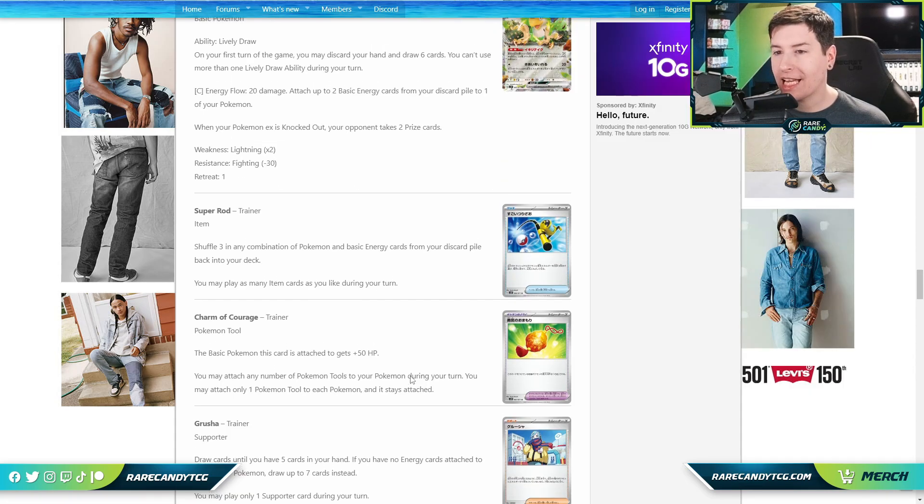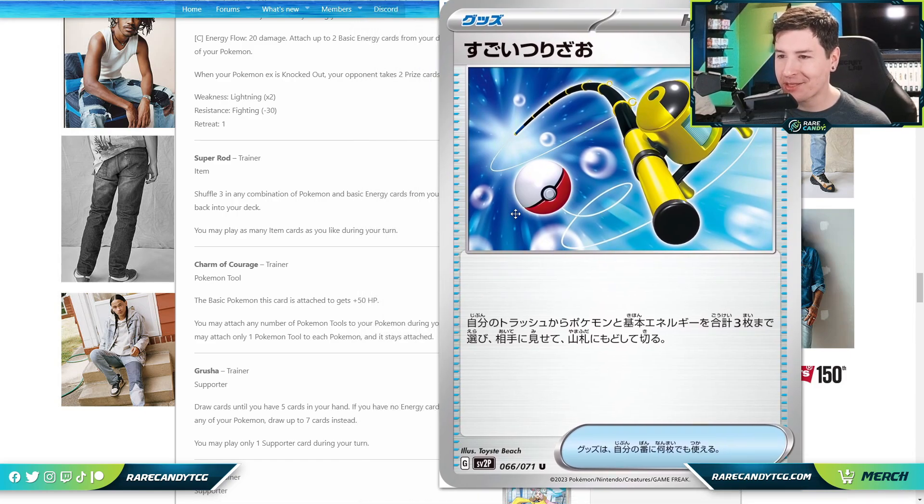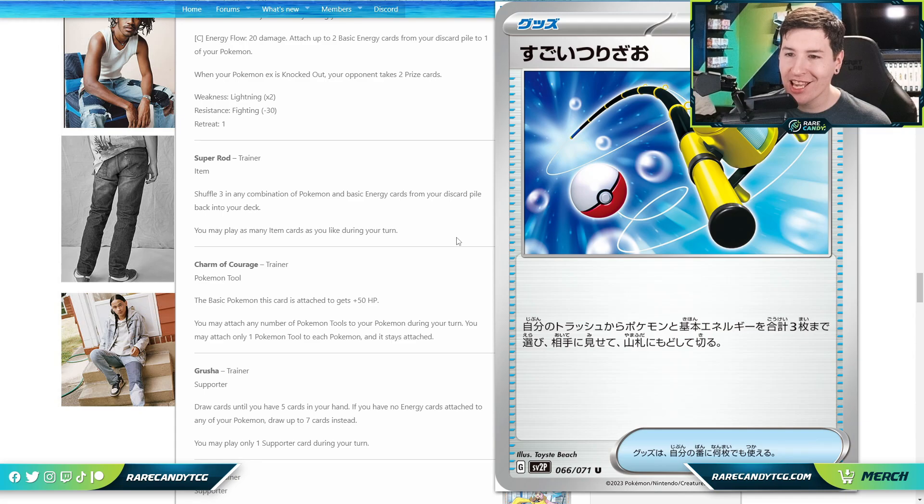Getting into Trainers — we're finally reunited with Super Rod after many years. It shuffles three of any combination of Pokémon and basic Energy from your discard back into your deck. This gives us some much-needed Pokémon recovery. We're getting Miriam in Scarlet and Violet, but it's an awkward Supporter that doesn't get Energy. With Ordinary Rod rotating, there hasn't been something filling that void. Super Rod is going to be great for so many decks — especially single-prize and evolution decks. It's basically always been good every time it's been printed.